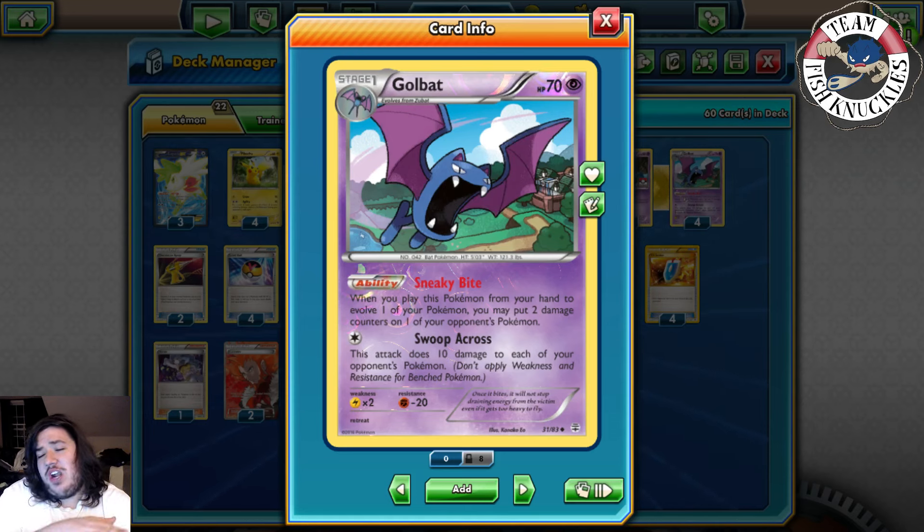Dark-type decks with Garbodor are very positive — you knock out Darkrai, they can barely play any Ability Pokemon, so knocking out the Darkrai is fairly easy since they're weak to Lightning. The key concern is Garbodor, so if they put down Dark-types, get the Golbat damage going ASAP to deal with it.